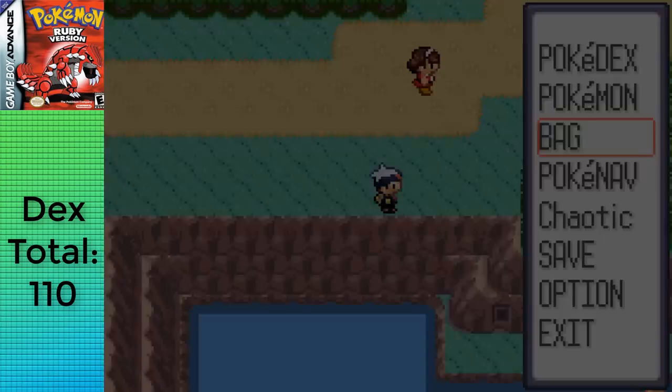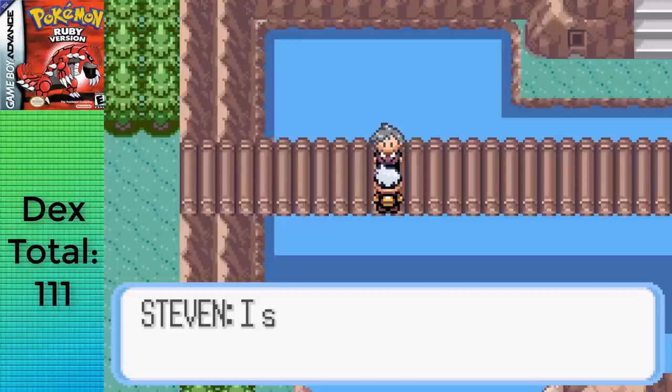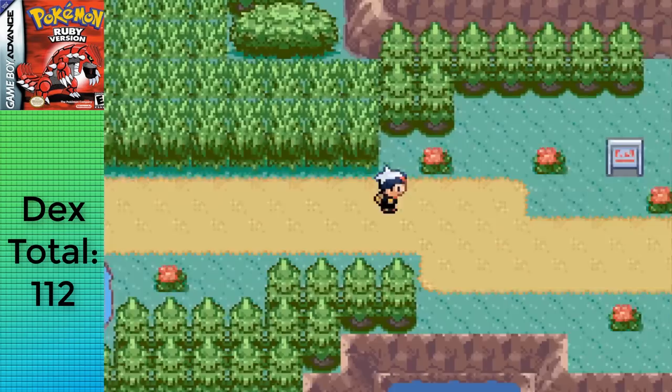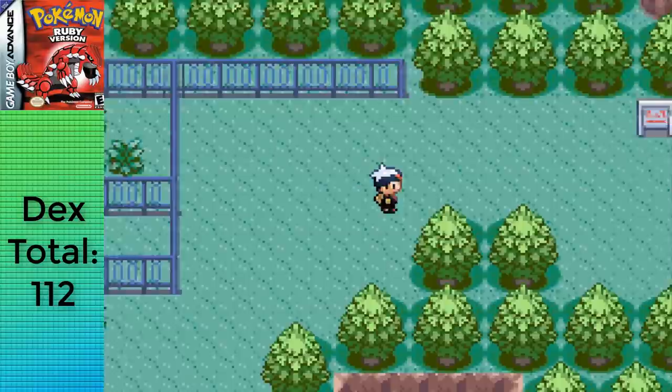Route 120 has some interesting things: a Rare Candy behind the Cut trees at the start, a Kecleon with the Devon Scope given to us by Steven, and another hidden Rare Candy on the left corner across the pond — getting a good amount for basically nothing. I also grabbed an Absol before moving to Route 121, where I avoided every trainer possible while triggering the Magma Grunts to head to Mt. Pyre, arriving in Lilycove City.